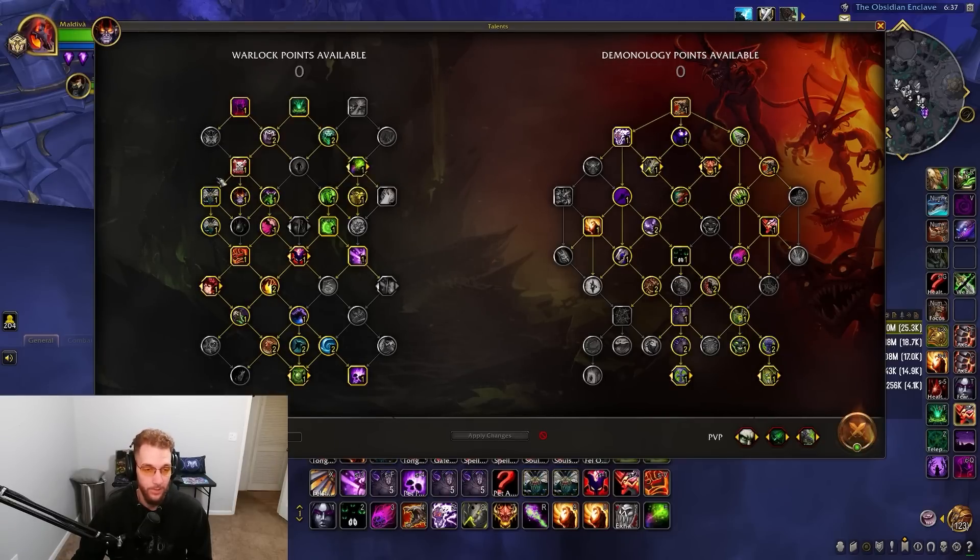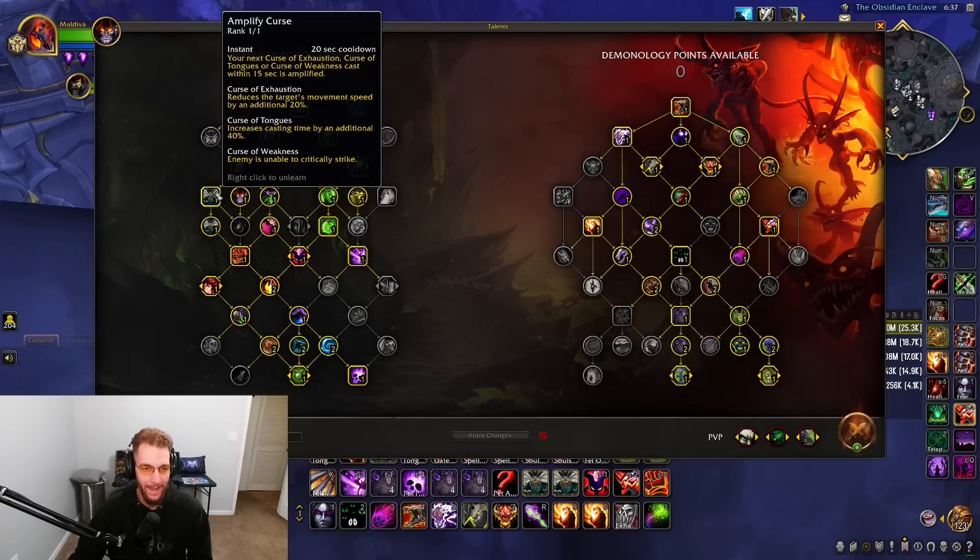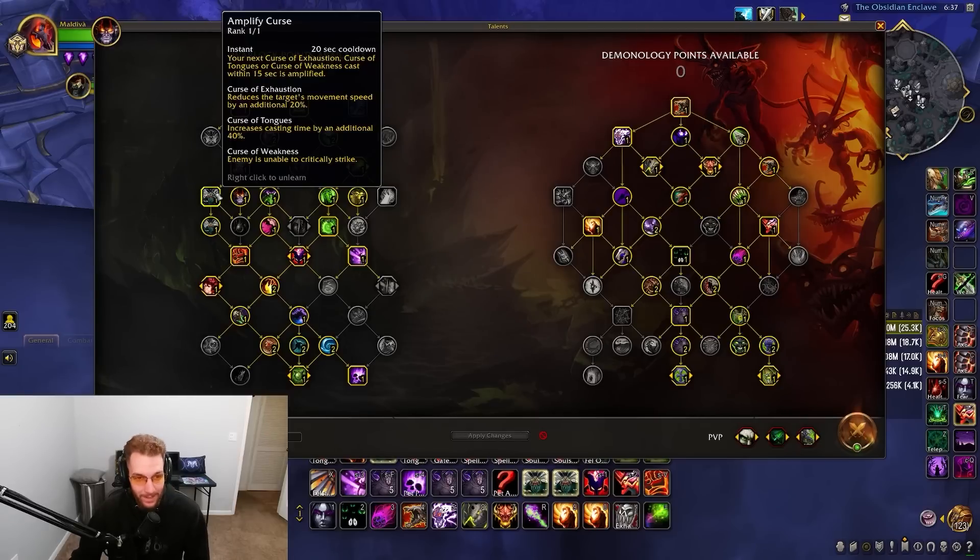Next we have Amplify Curse, which plays into Curse of Enfeeblement. This is huge right now because of Ret Paladins everywhere. With Demo you can Amp Curse of Weakness and then they're unable to crit — that's how you counter Ret Pallies right now.